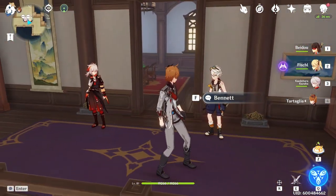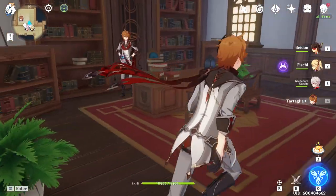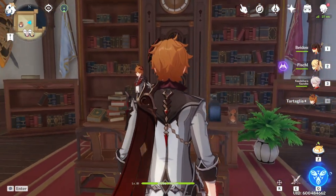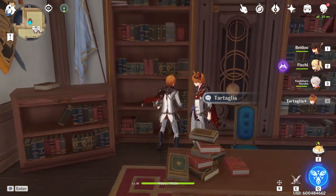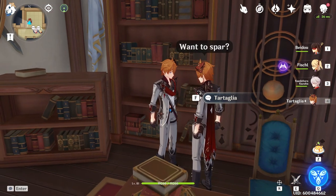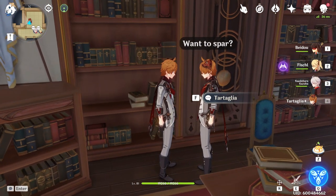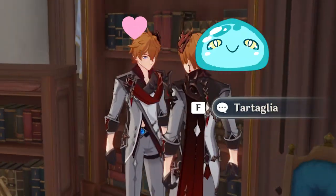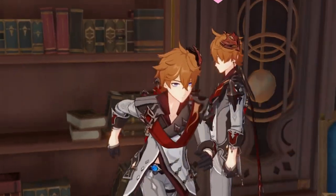I think it could be fun to compile a wishlist of sorts. Either way, we have the main office area. Normally this is where Jean is, but for the time being — for anyone not aware, I'm the world's biggest Zhongli simp. He's my husband and I want him to hold me in his strong arms. What a dreamboat.